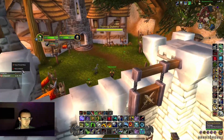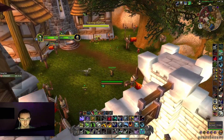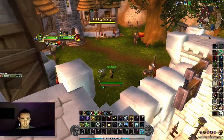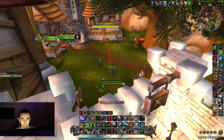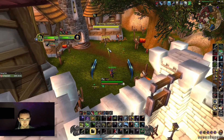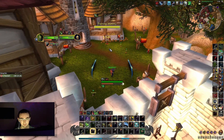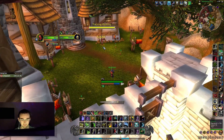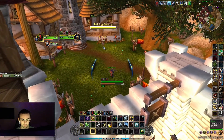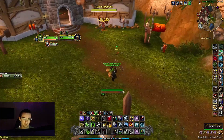Let's get into the rotation. You want to Serpent Sting first, then Explosive Shot, Death Chakram, pop everything, then Rapid Fire, Aimed Shot, Arcane, Arcane, Arcane, Aimed Shot again, Arcane, Arcane, Rapid Fire. I'm not getting any Kill Shot procs surprisingly — but that's basically it. You just do it over and over and you'd be at around 35k DPS.